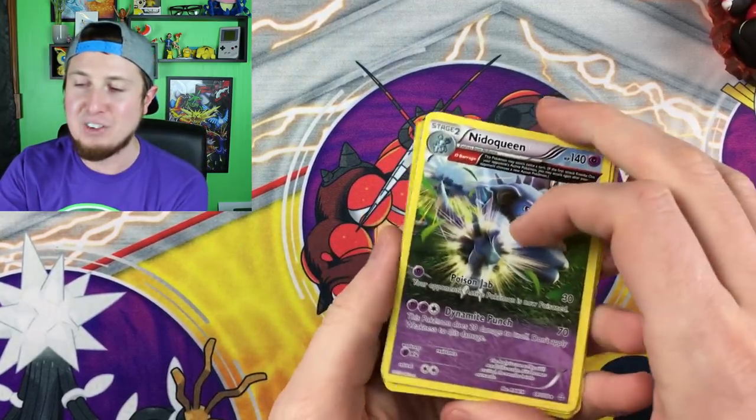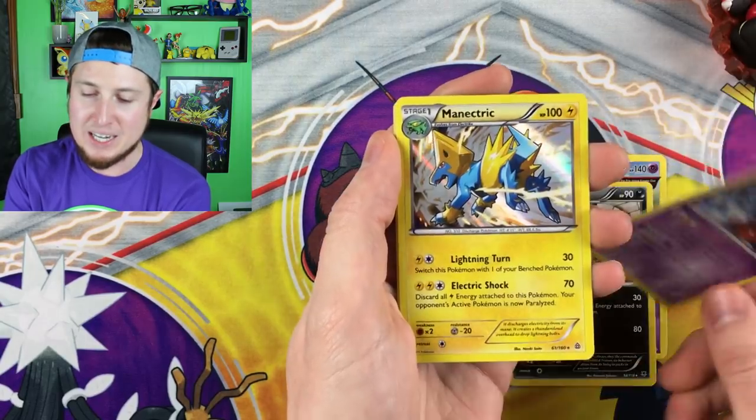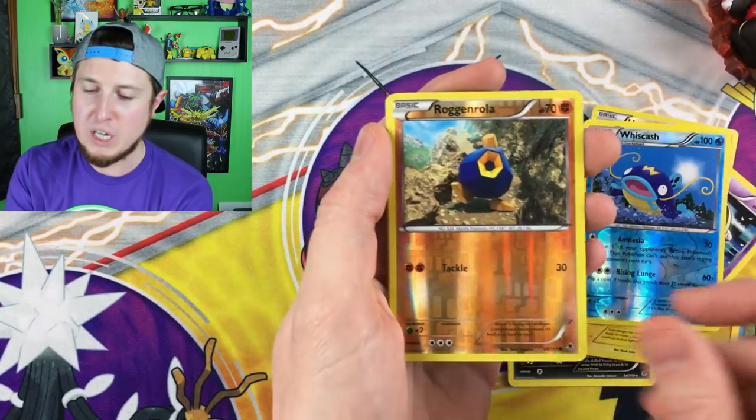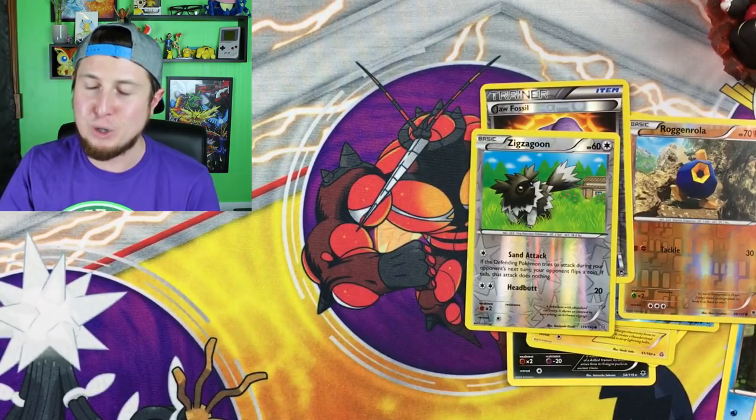I cannot believe it — this is going to be rough for me this week. Let's take a look at everything we pulled: a Nidoqueen, a Mightyena, a Jynx, a holo Manectric, a reverse holo Lucario, a reverse holo Wishcash, a reverse holo Roggenrola, a reverse holo Jaw Fossil, and a reverse holo Zigzagoon. The power is in your hands — let me know in the comments who had the better pulls between myself and Leonhardt. You can decide any way you like.